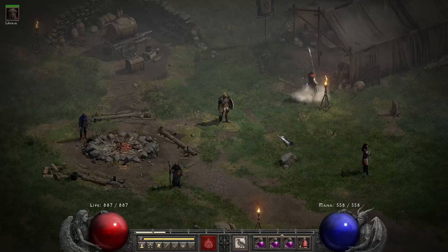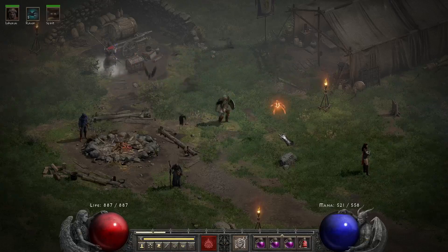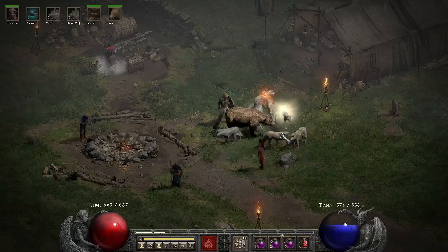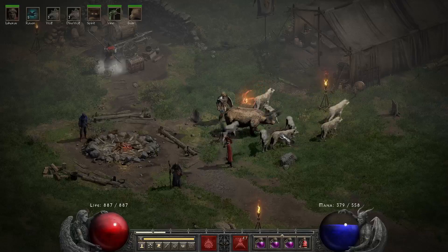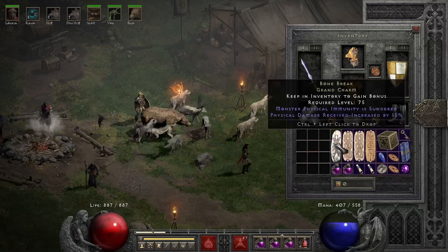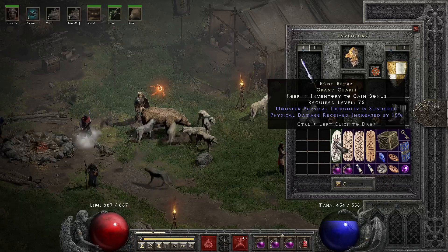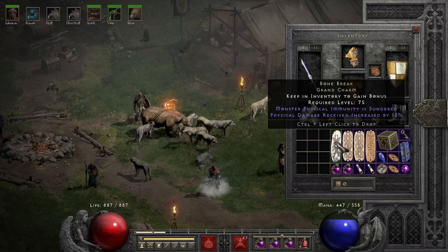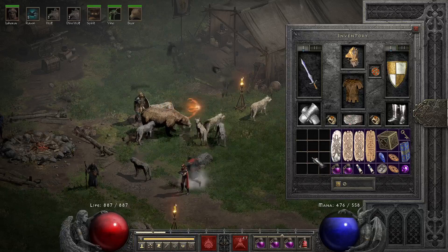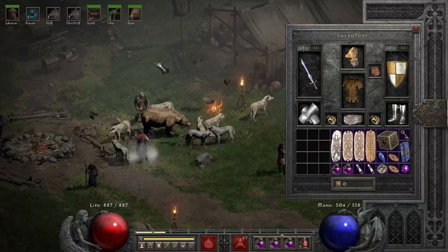After more than a month of playing, I now have a pretty badass druid summoner. I initially thought I'd have to switch over to full elementals, but there's something called Sunder Charms that break physical immunity. Because of this, my monsters — wolves, bear, and ravens — are still usable in hell when you come across physical immunity. Without it, your pets can't do anything because they only do physical damage.